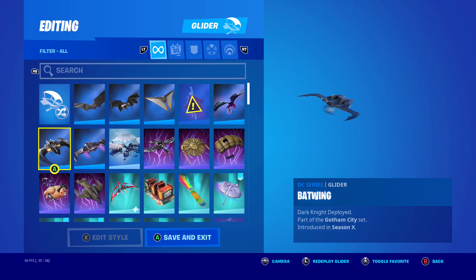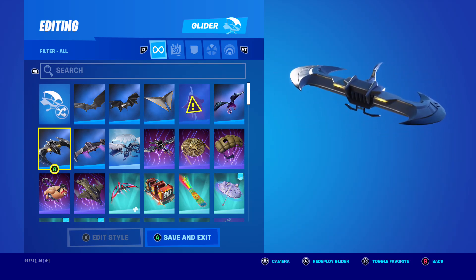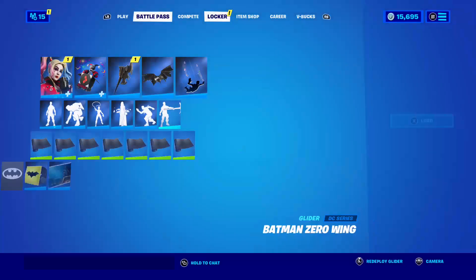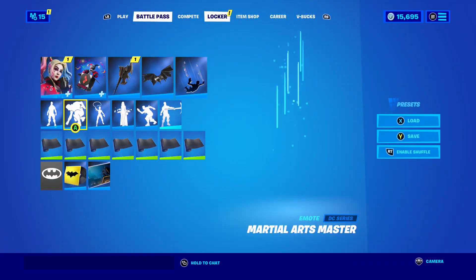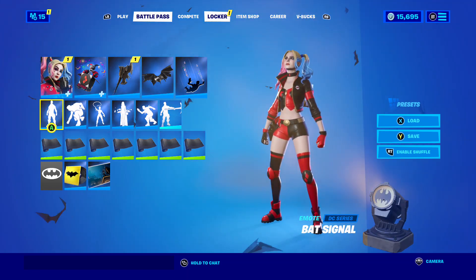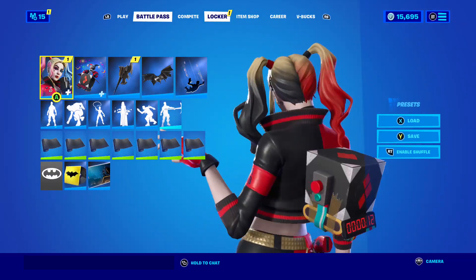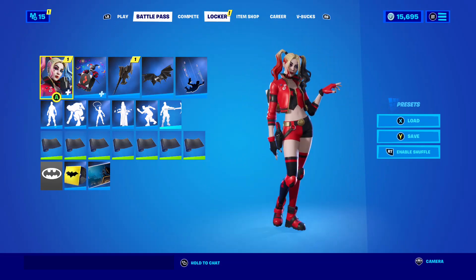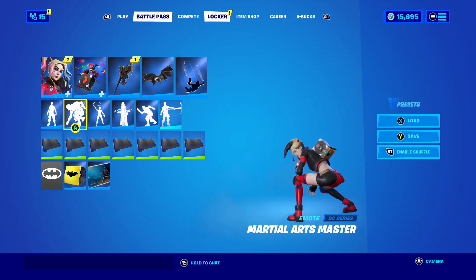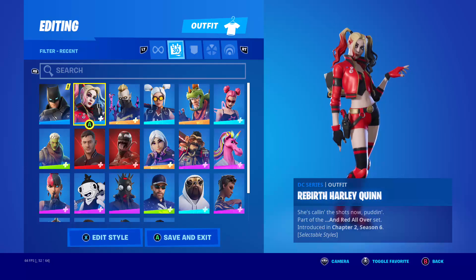And then we got this Batman too. You get this from the Caped Crusader pack, which is the Batman pack with the OG Batman and the Dark Knight Batman. Let's check her out with some emote — Batman emote. And then she got the other style too, which I like a little bit better. Her hair changes.